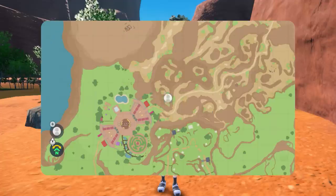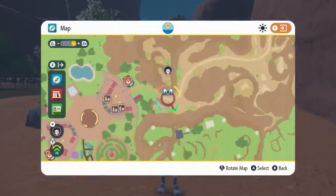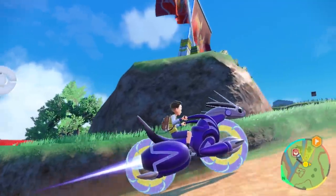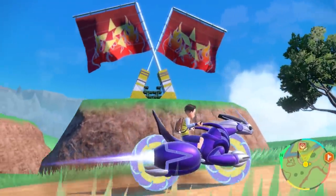The Trainer opens his map to see where he wants to go. You can set a place as your destination to keep yourself on track as you go. Then we can hop atop the legendary Pokémon Miraidon and get going!